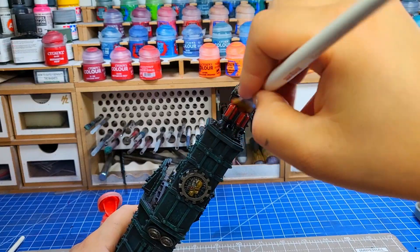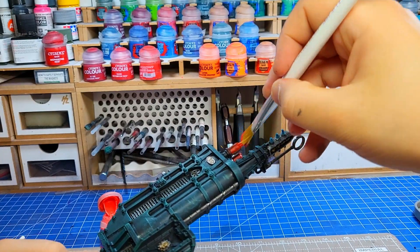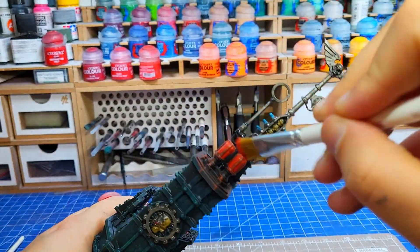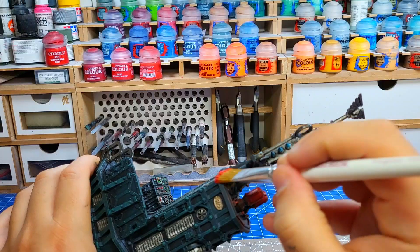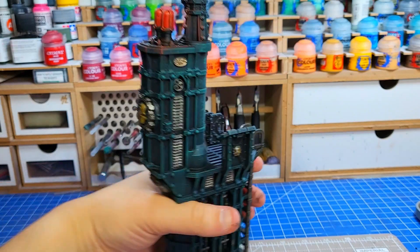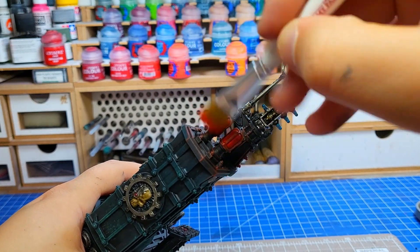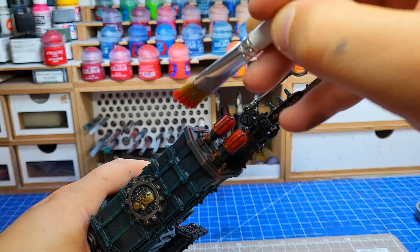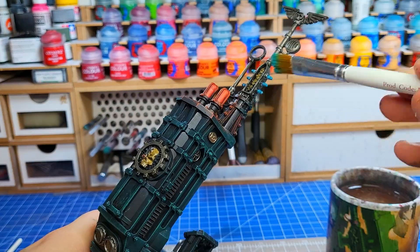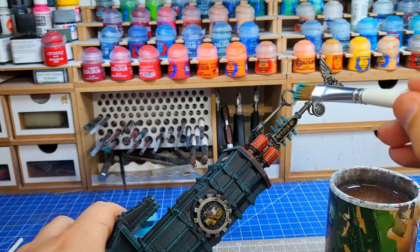The next step was to grab a dry brush and add some highlight colours around the lights, basically creating some bootleg object source lighting — OSL. This is very simple to do with a dry brush and for terrain a dry brush is all you need. I have an airbrush but didn't want to use it for this video because this is all about speed, doing it quickly and cheaply. So I went through two colours: one with a general dry brush everywhere, then a lighter one focusing mainly around the lights where the light would be strongest. I did the exact same thing around the power coils using Temple Guard Blue and Baharoth Blue to give a bit more colour to the feature.